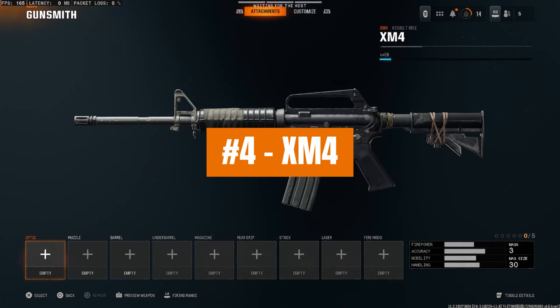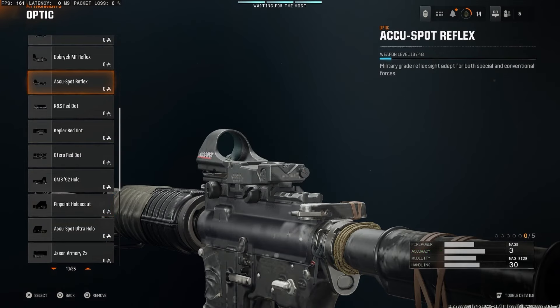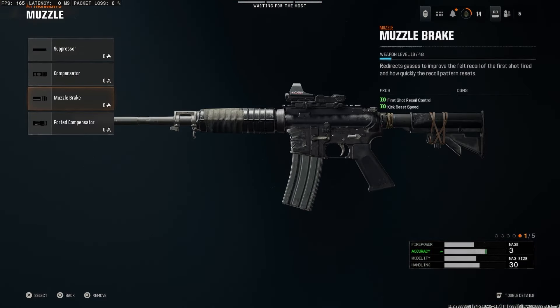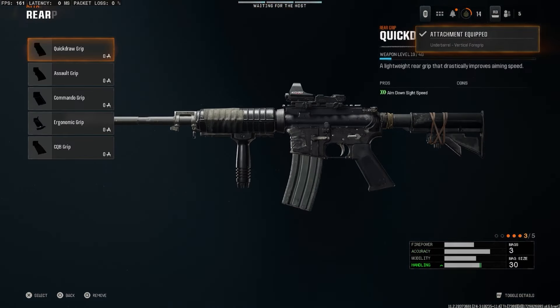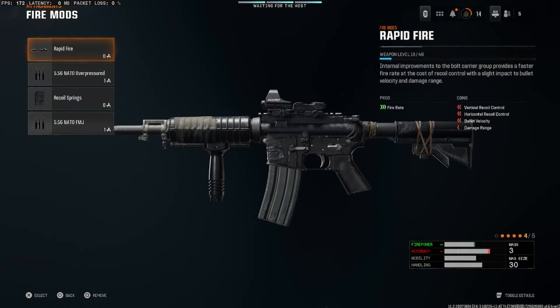This is currently the best overall XM4 class setup. For the optic, this is more optional, but I'm going to recommend the AccuSpot Reflex — one of the cleanest sights. For the muzzle, you want the ported compensator. For the underbarrel, vertical foregrip. For the rear grip, commando grip. And then you want to come over here to fire mods and get rapid fire.